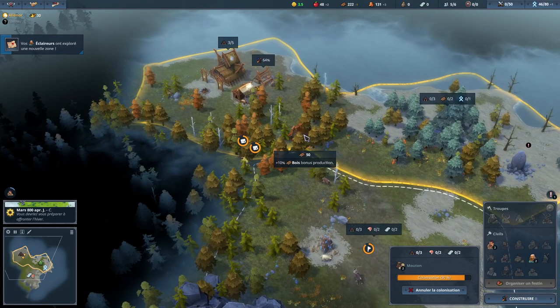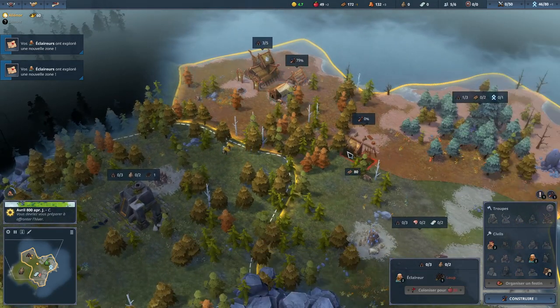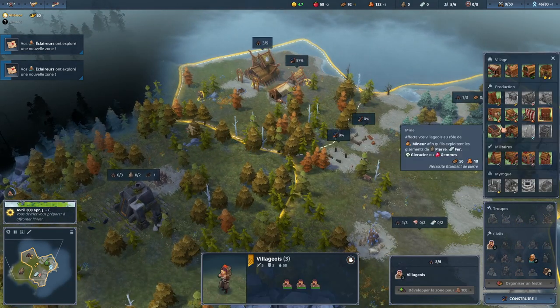Build your buildings near your town hall to reduce unit conversion time. Small details like this can save you a significant amount of resources.